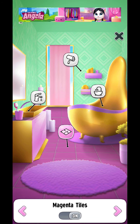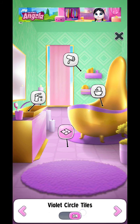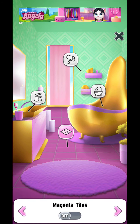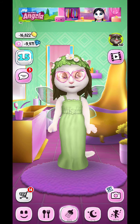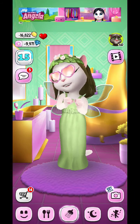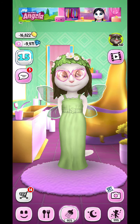We already purchased all those wallpapers. Now let's buy all the dials first, then we will pick according to the background. I think this one is best. Here we have completed our fully upgraded bathroom. Now let's go into the sleeping bedroom.